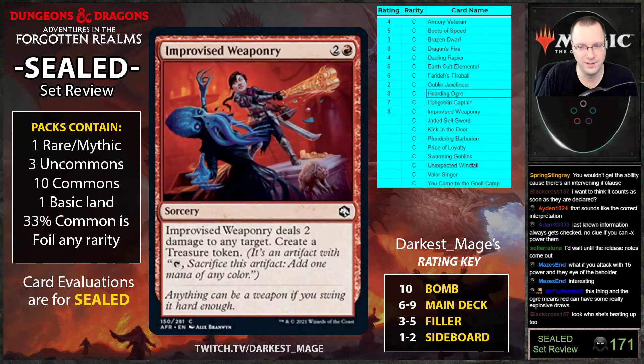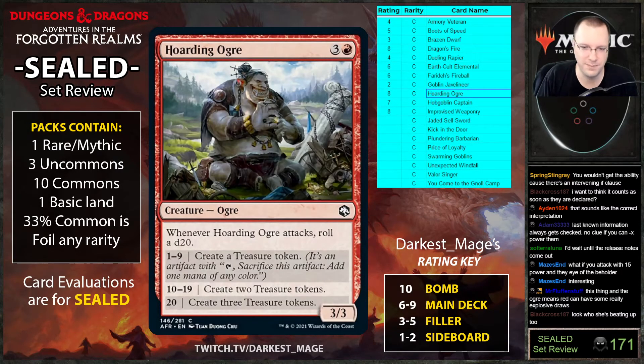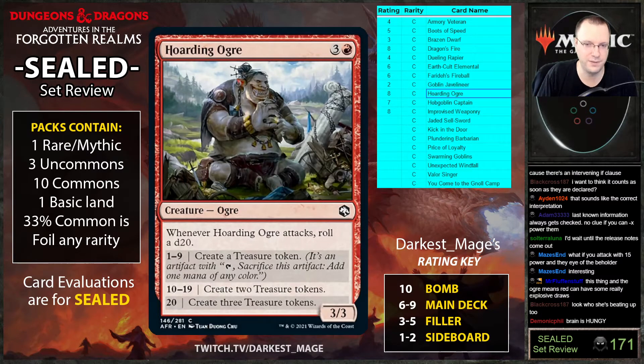Hoarding Ogre, if unchecked, leads to a lot of power — there are tons of mana sinks in the format. Those treasures are almost like drawing a card because you'll be able to cash them in for some sort of effect.